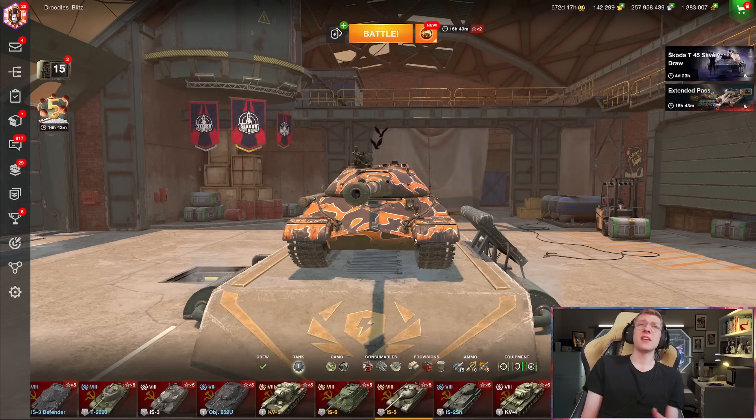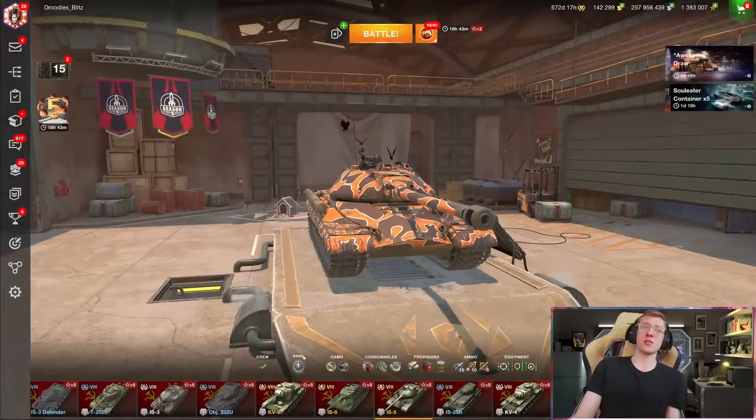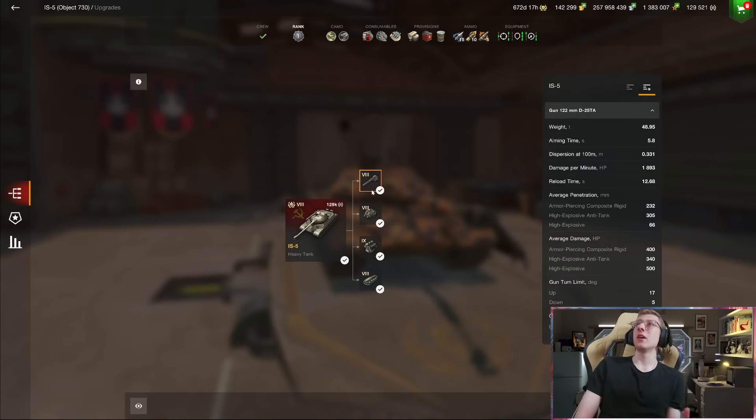In today's video I'm going to be showcasing how to play this tank, its overall capabilities, and why I think it's a really fun vehicle to mess around with. Let's start off with its mobility — it's actually fairly fast at a top speed of 42 kilometers per hour and a power-to-weight ratio of 16.4. The gun features 230mm of standard pen, which is really nice, and 305 on the gold round, which is crazy good — that's going to cut through any armor in front of you.